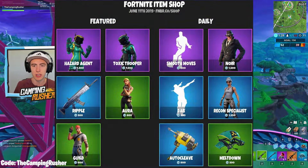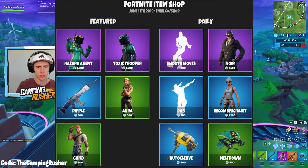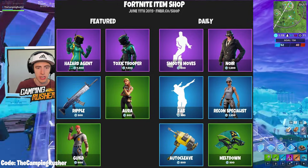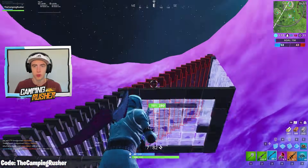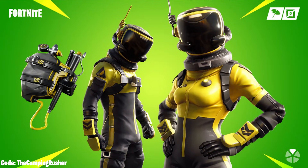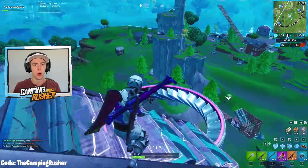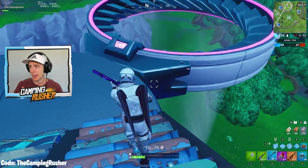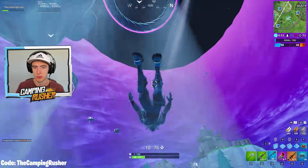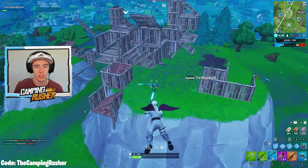Here's the item shop from yesterday at the time of recording — it's pretty cool. The Ripple wrap is awesome, it looks super good and I believe it's animated. Then there's the Hazard Agent and Toxic Trooper. The reason I'm pointing out the shop is they have these free styles — they're free if you own the skin already. I like them a lot, it's a fresh look. Both skins got a back bling update, and I didn't know both of them got an update when I made my 9.2 video.